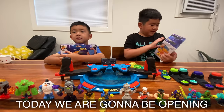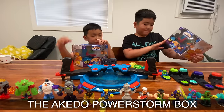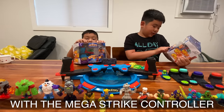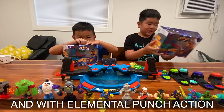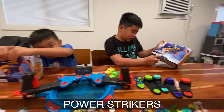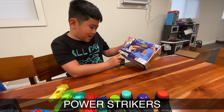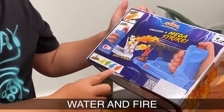Today we are going to be opening the OKADO Power Storm box with the Mega Strike controller and with Elemental Punch action. So there are four Elemental Power Strikers: Lightning, Grass, Water, and Fire.